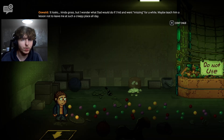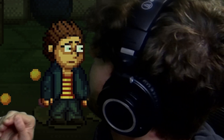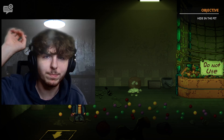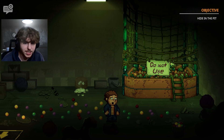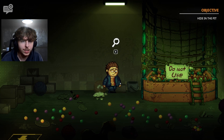Oz wonders what dad would do if he hid and went missing for a while — maybe teach him a lesson not to leave him at such a creepy place all day. The host warns that hiding in the pit is a bad idea. There are balls all over the floor. Something gross is spotted — probably a big spider based on Oz's reaction. There's also some white goo on the floor that looks painted over.